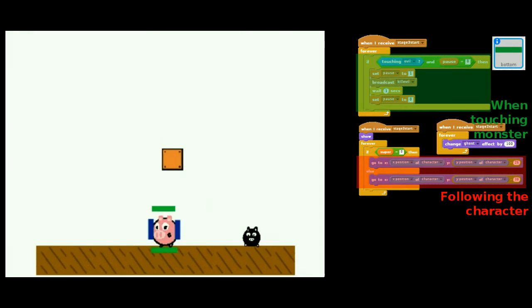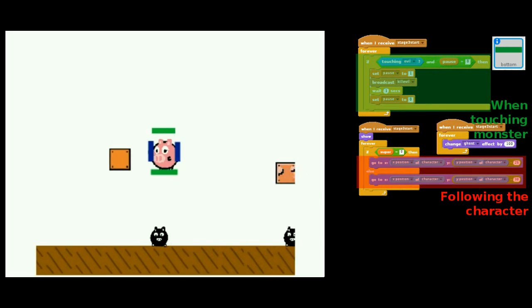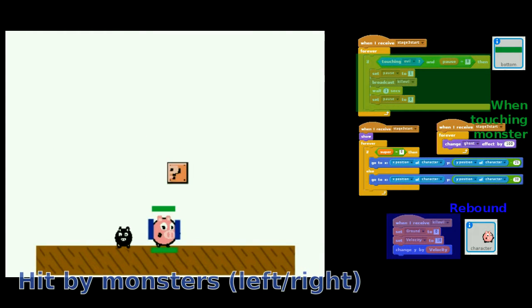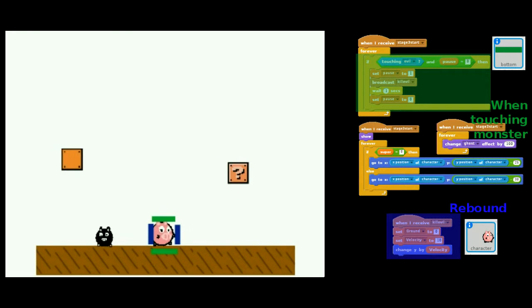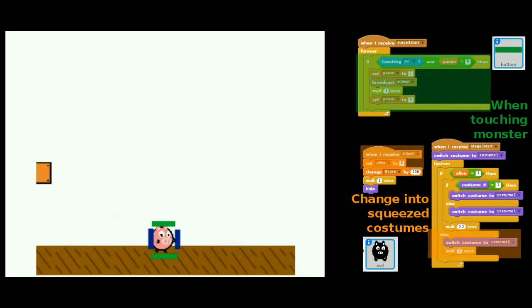We have to set up four different sensor blocks surrounding the character to sense different collision functions. For example, when the bottom sensor block touches a monster, it will call the character to perform a rebound action and turn the monster into a squeezed costume.